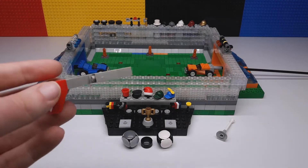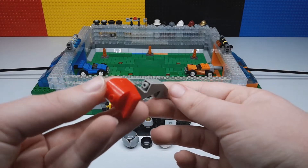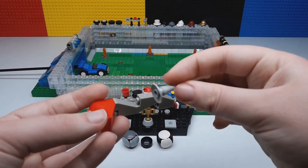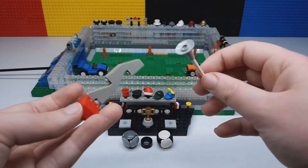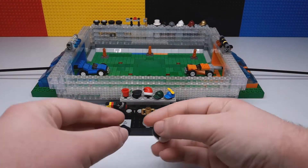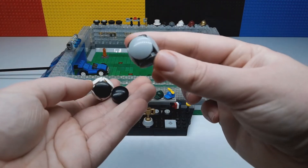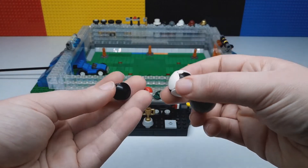A couple of accessories first. This is a little punching bag — punching hands that you would use in the rumble mode. And then also the plunger from the rumble mode as well. You can actually attach these on the cars if you want. Here are also some of the different types of balls you can use: the generic one, the soccer ball, and the hockey puck.